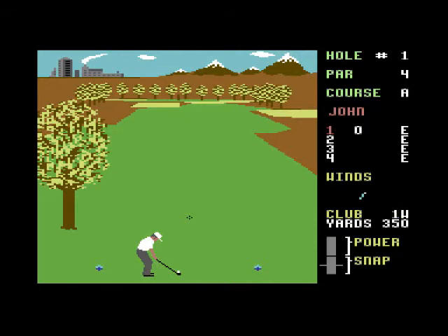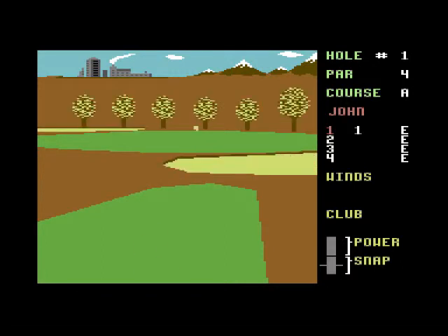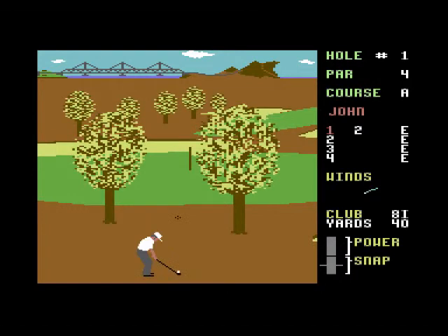We get on with the game as we select our one wood, because that's the most powerful club, and knock it as far as we can. This is a par 4, and it tells you at the bottom we've got 81 yards remaining, so I'm going to select a different club — a 7 iron might do it. As we push our joystick, when it comes back down you've got to push it where that snap line is at the bottom to get a straight shot, otherwise you either hook it or slice it if you go above or below it.